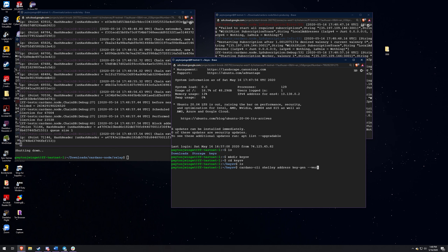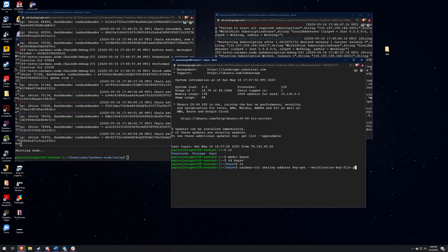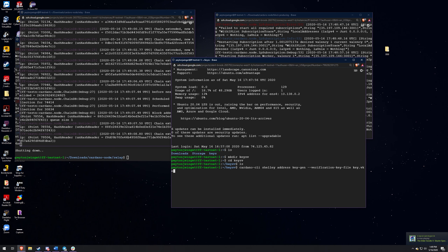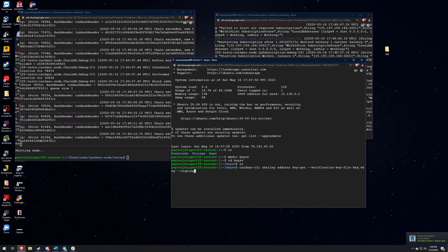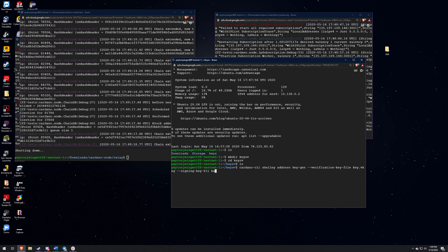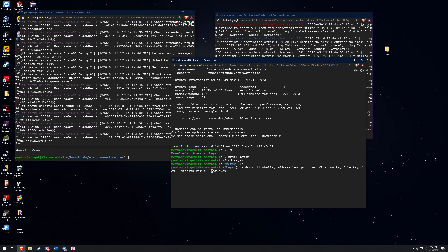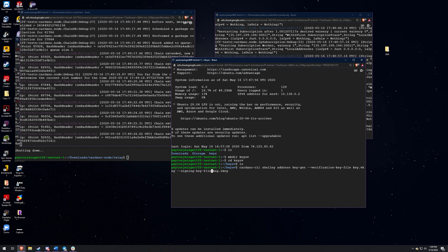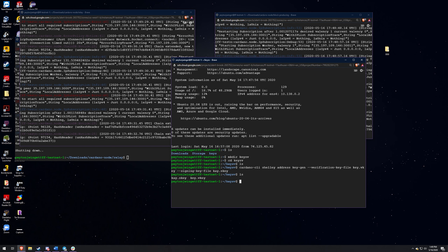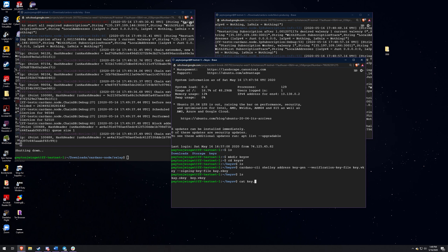The first thing we do is do the key gen, and you can actually determine what these files are called. You don't have to follow what I do here. So after you type that in, you do --verification-key-file, and then this is what you name the file. So we'll just name it payment.vkey, and then --signing-key-file, and then payment.skey.